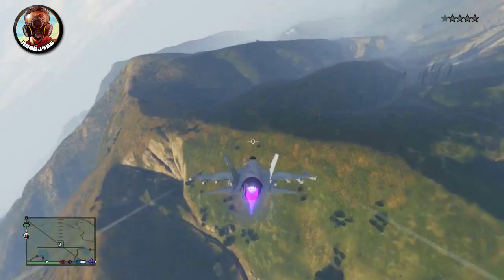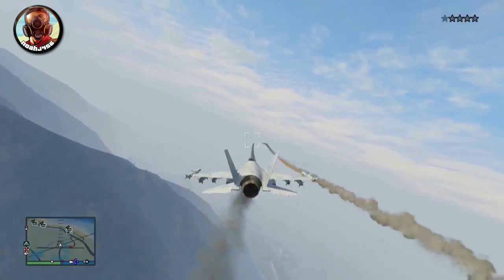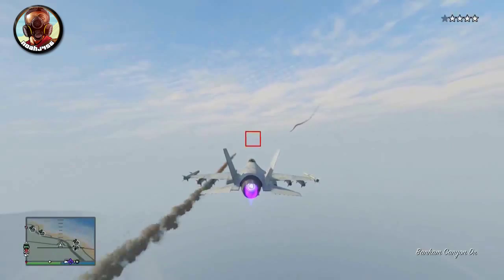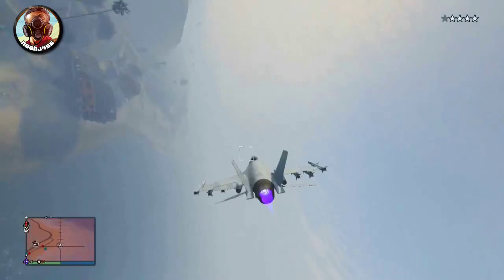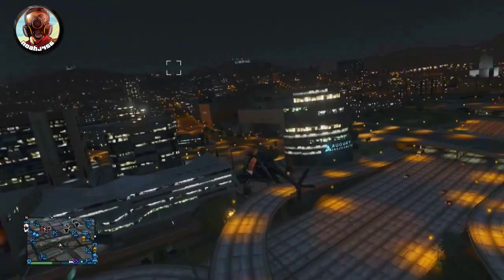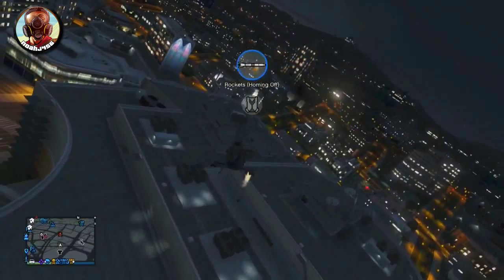The Buzzard Attack Chopper and the Laser both received a brand new firing mode in this update. There's always been machine guns and homing missiles, but now there's an option to turn the homing off on the missiles. In non-homing mode, missiles shoot straight forward no matter what — no lock-on, no pesky cops getting in the way. The Buzzard has the same setup: regular firing mode, homing missile, and non-homing missile. It's a great feature and I really enjoy this part of the update.